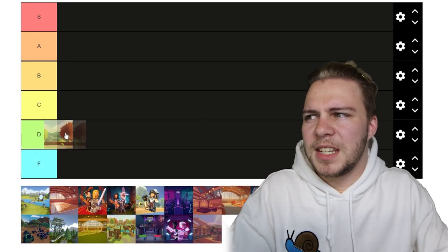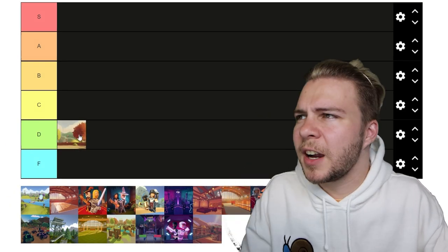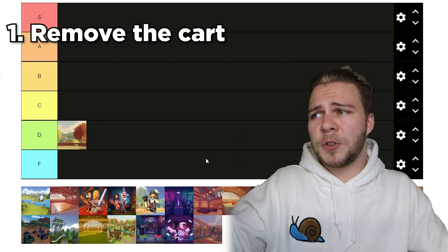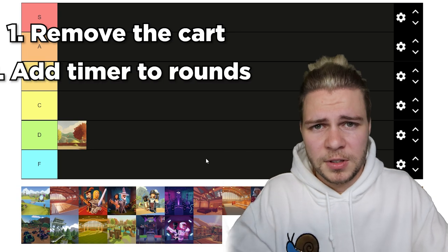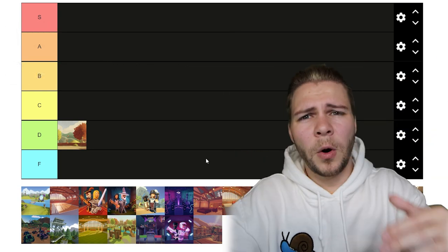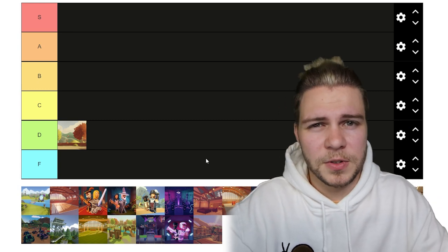I'm going to give disc golf D tier, but it could be B tier, possibly even A tier, if Rec Room did two simple things. Number one, remove the cart — it ruins the game. Number two, add a turn-based timer so players have to finish each round in a certain amount of time, otherwise they're kicked out, so the whole lobby doesn't have to wait on one AFK person.